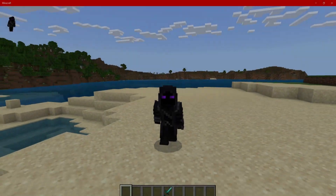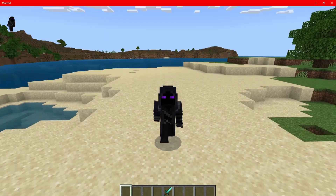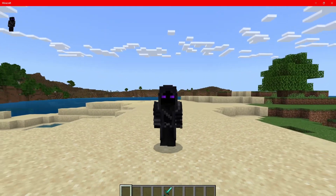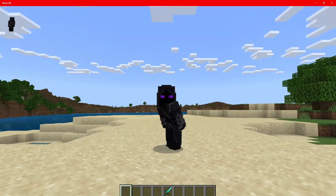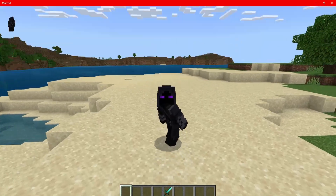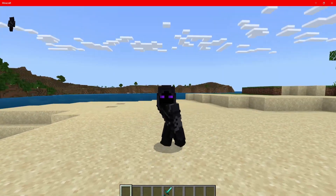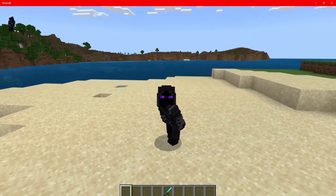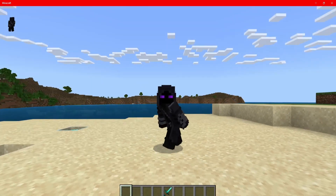Hey guys, what is going on? It is your boy SolarTripper here back with another video. In today's video, I'm going to be showing you an anti-combat log script where if people leave the game when they are in combat, all of their items will drop onto the floor. And when they join back, all of their items will be gone from their inventory — so it's like they die when they leave if they were in combat. This should stop all the people combat logging on your realm.